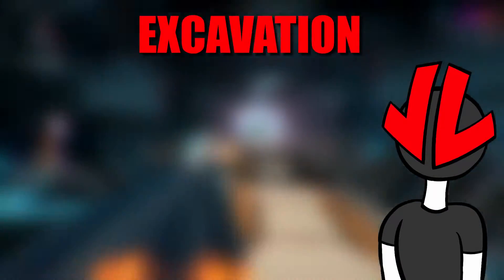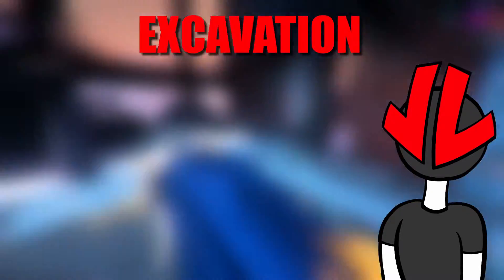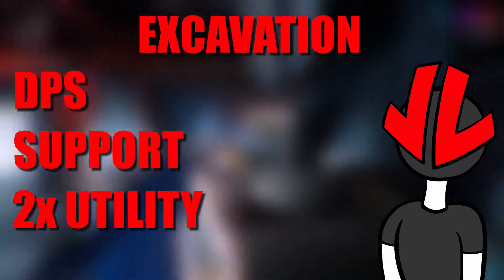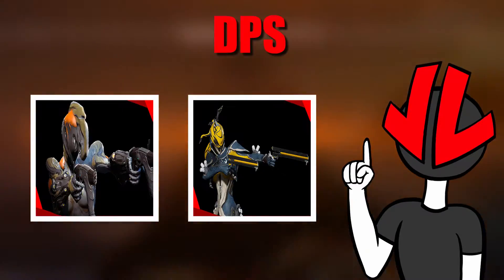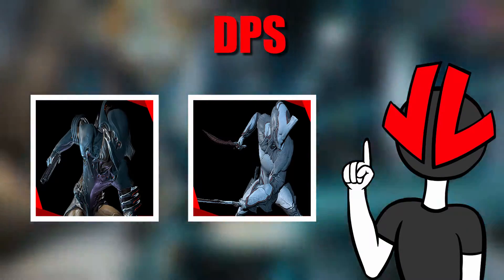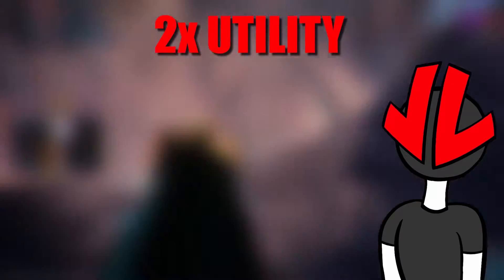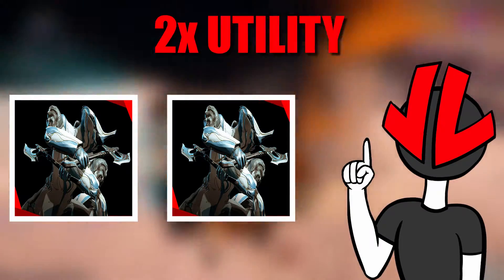Excavation. For Excavation, we have the same setup as Defense, because they share the same themes in protecting a stationary target — one DPS frame, one Support frame, and two Utility frames. The best DPS frames here are Mesa, Ember, Volt, and Excalibur. Ember and Mesa kill enemies really fast, and Volt and Excalibur can deal out a lot of damage and apply very reliable and strong CC. For Support, we have Oberon, Wisp, Trinity, or Nidus. The two Utility frames can be Frost, Vauban, Nova, or Gara. It's better to pair Frost with a Nova or a Vauban, and this applies to any frames — it's just better to have different utilities and abilities than to have the same two frames do the same things.